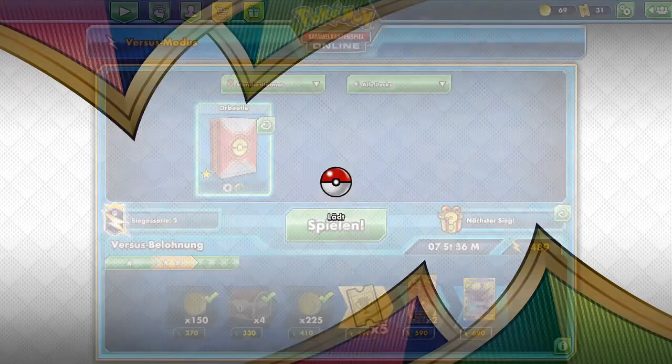We are up against Mad Party, starting with Dedenne here. Going for Snorlax — checking the deck with Turffield Stadium first is the best before searching for cards that might not be in the deck. There's only one Snorlax but it's here. We have three Orbital VMAX in total.